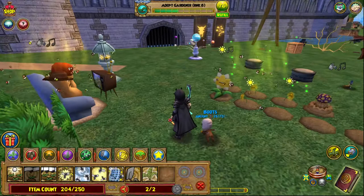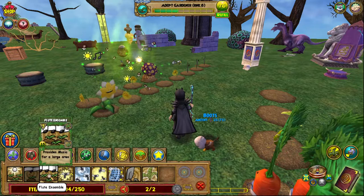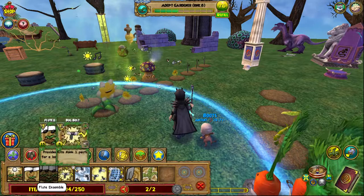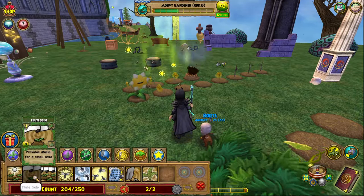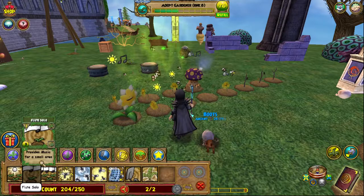Another thing to consider is that some upper-level spells provide music for a large area. What I typically do to decide whether it's worth the energy — because you are using your energy here with gardening — is this: if a spell costs 15 energy, I want to make sure it's covering at least five plants that need music, since the individual spell costs three energy. If it's not covering at least what it would take to do it individually, I don't typically use it, because that energy can be used for other things.